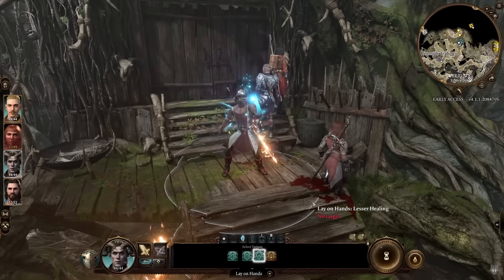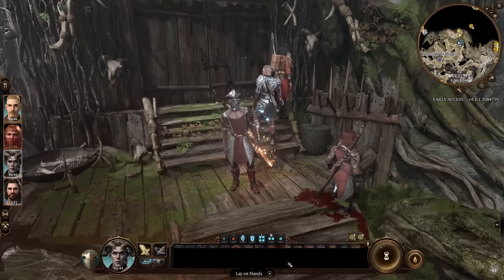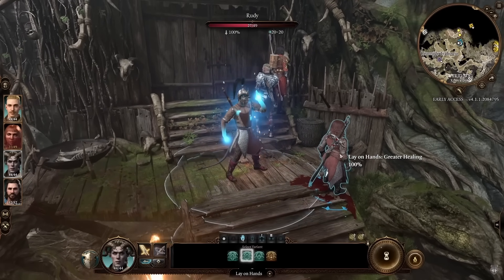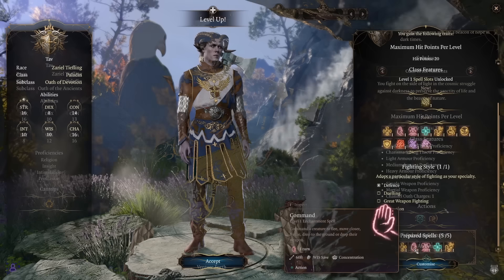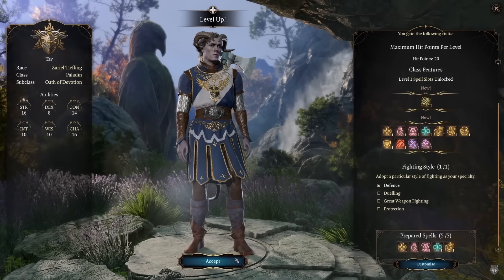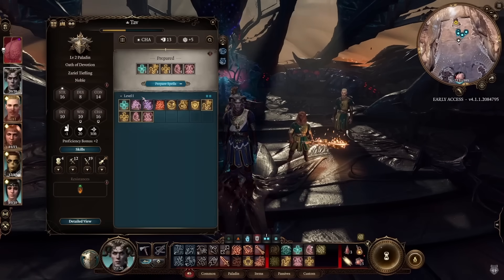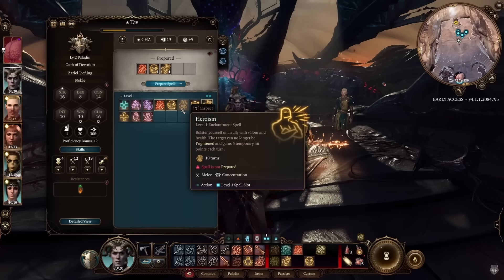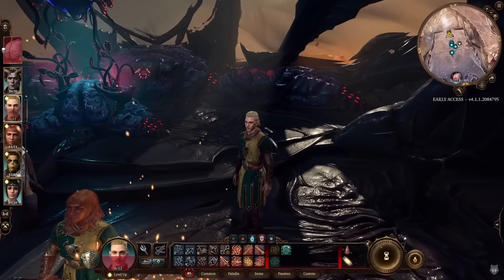Paladins also get an extremely powerful, unique melee touch heal called Lay on Hands, limited in use by charges that recharge on a long rest. Lay on Hands has turned the tides of many battles. Paladins are not full casters, so you won't get access to as high-level divine spells as a Cleric, nor cast as many spells between rests, but they make up for that with martial prowess and even get to choose a fighting style specialization.